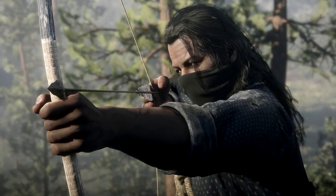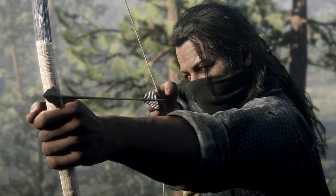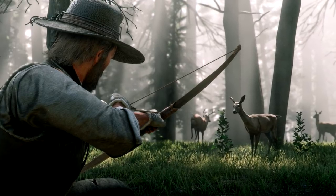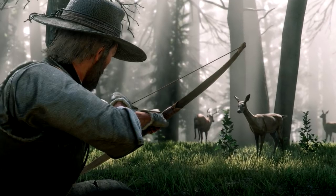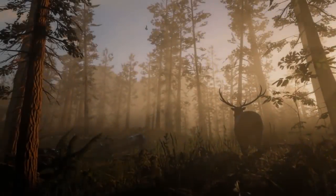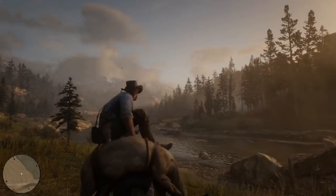Throwing it back to Red Dead Revolver, we have the bow and arrow. The bow and arrow can be used to kill animals and injure people, and it's meant for stealthy missions. I'm glad they're bringing it back from Red Dead Revolver since we didn't see it in Red Dead Redemption 1. Of course, if you're going to have cowboys and Indians, the bow is crucial. I don't know if there'll be explosive arrows or fire arrows, but I'm excited to see what they do with it.